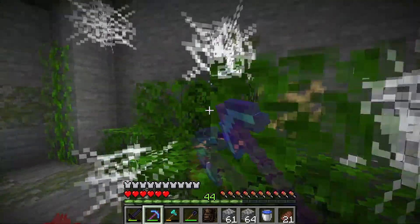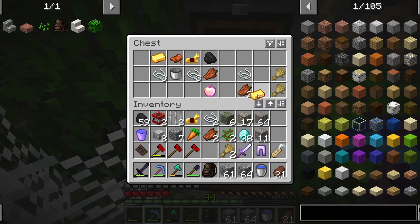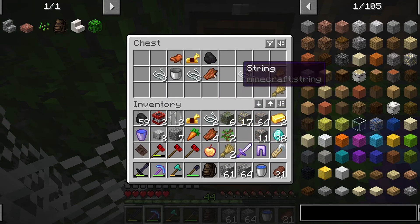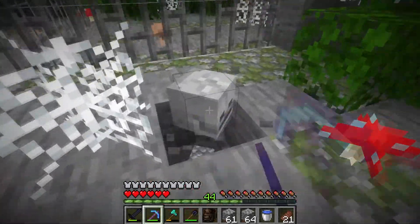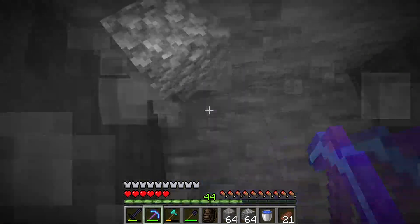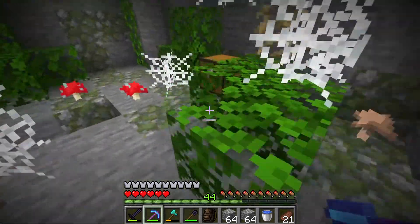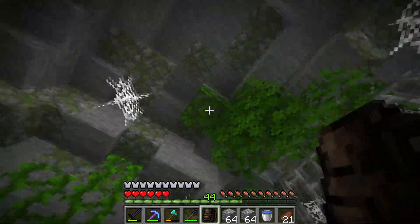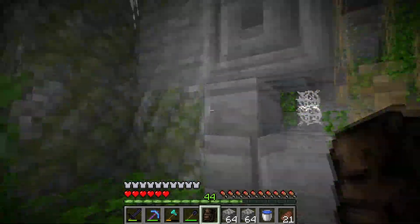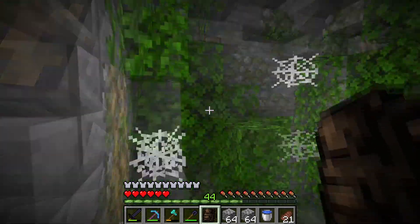There's a chest here so let's check that out. Two diamonds — that's nice. An enchanted golden apple! This is 1.14 so I think you can craft them, but I'm not fully sure if that was removed. Let's grab the rest of these skulls. I believe this is everything. I'll have a quick look around and see if there's anything, then we'll head back to base. I found a secret chest!